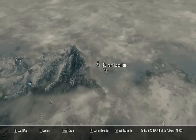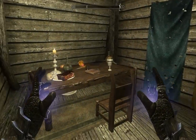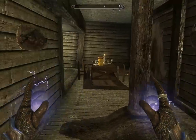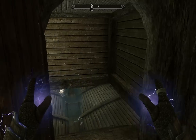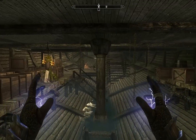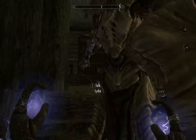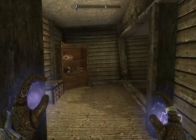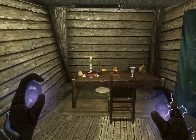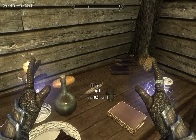Once you fight your way to the bottom of the Dainty Sload — which is not necessarily a pirate ship, but full of hostile people — you make your way down to the captain's quarters, kind of through the bowels of the ship. You eventually come down here, just make your way across, through here, and take that.